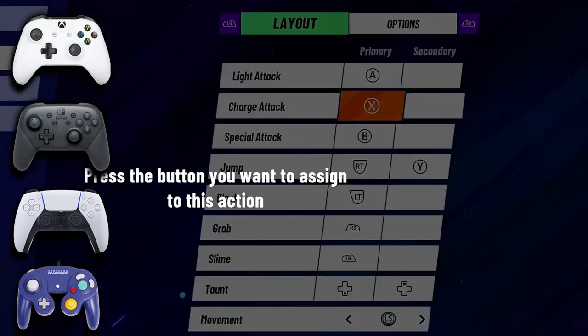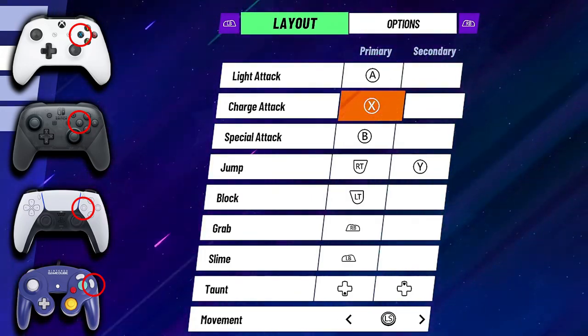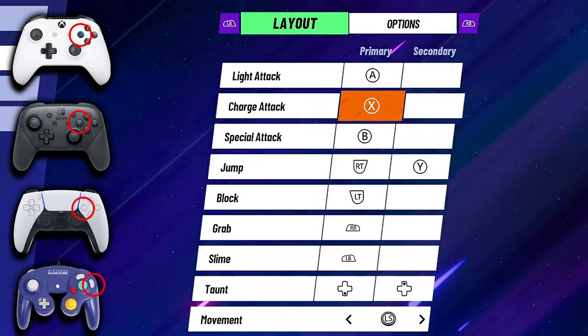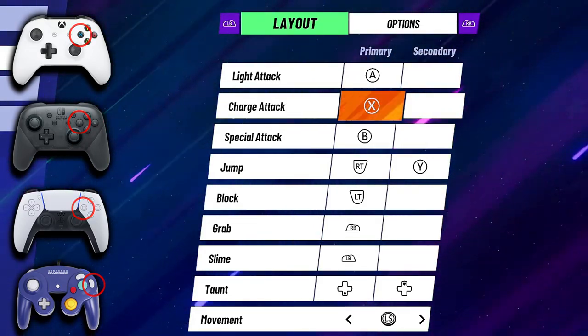Charge attack for me is the square button on my PS5 controller. If you want to use something like this for charge attack, I would recommend putting it on maybe one of the X or Y buttons on GameCube. If this is going to be a pro controller for you, I would say this is the Y button.